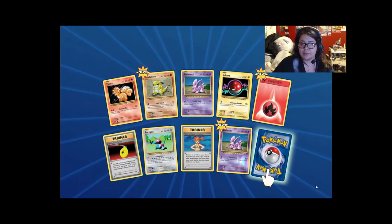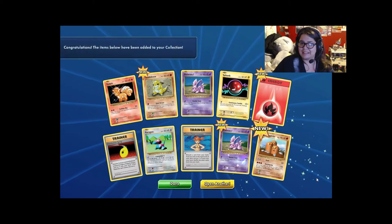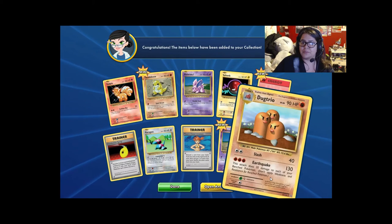Fire Energy, Devolution Spray, another Misty's Determination — you're taunting me, man. And Dugtrio.